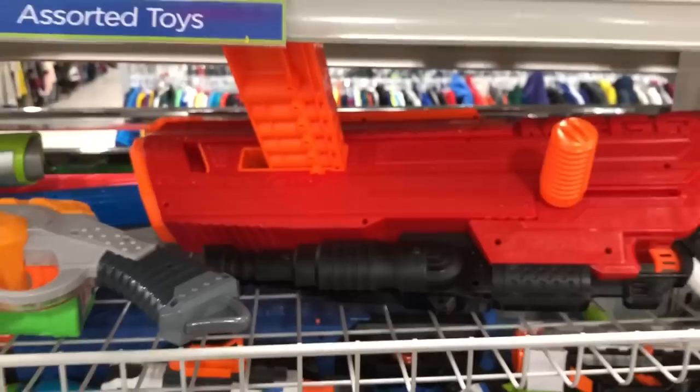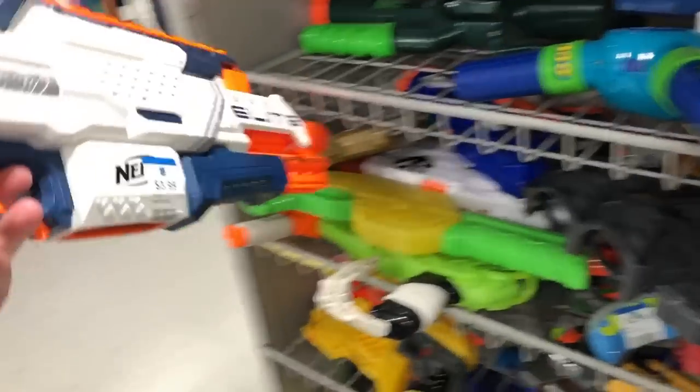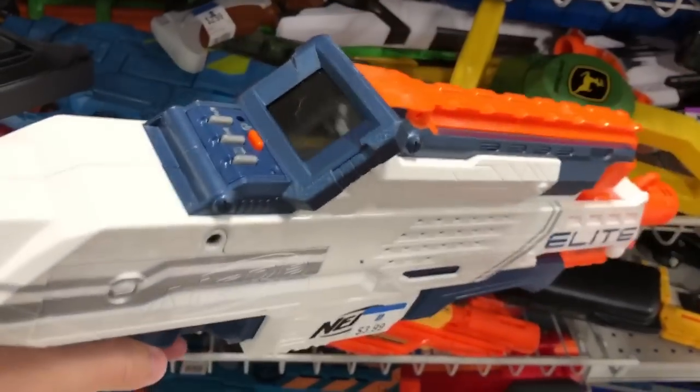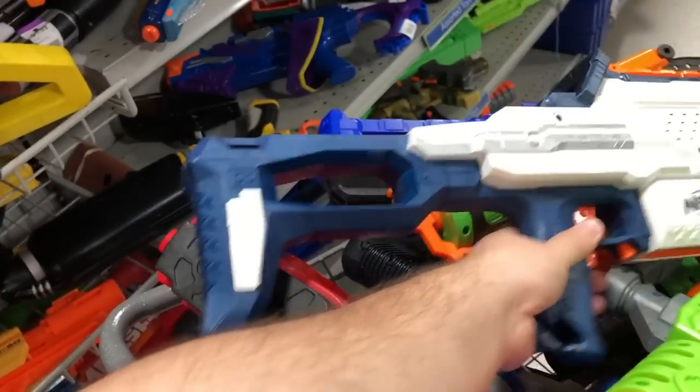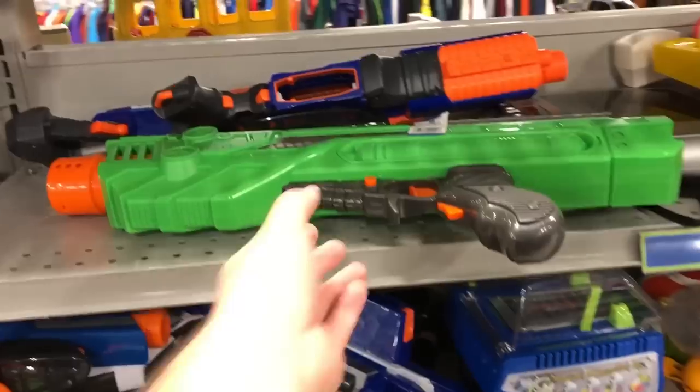Something new again — $3.99. Up there was a Big Bad Bow, and then we got a Nerf Cam. This thing is in great shape — $3.99. I stuck it in the cart. I already had one, so I ended up giving him a call — he didn't want it, so I'm going to end up putting it back. But then I find a Reaper, so I threw that in the cart.